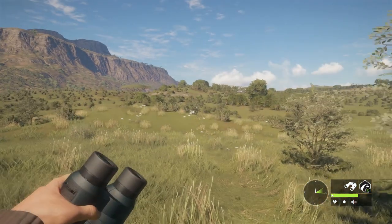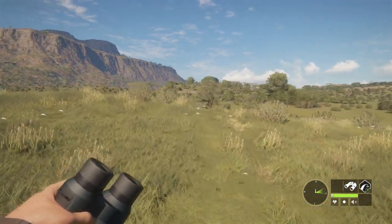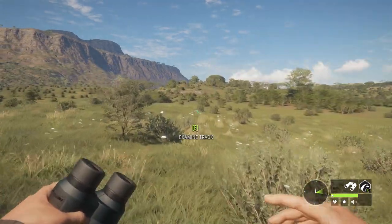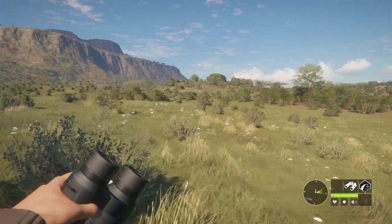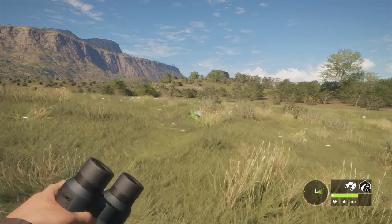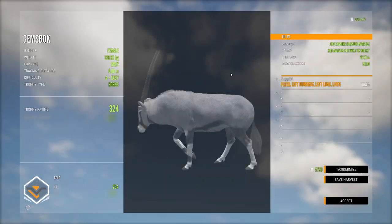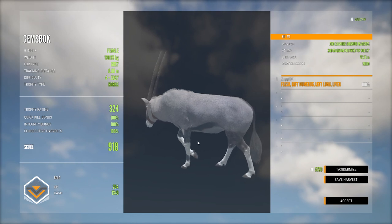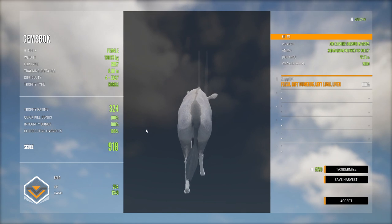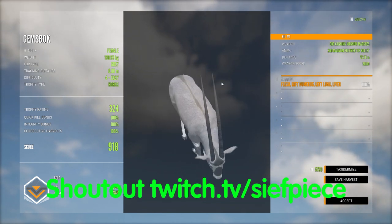I'm pretty sure that's gonna be full quick kill - single lung with the 300 should be full quick kill at least at this distance. I actually wanted to go for the heart but apparently I am trash. Now we just need to pick this one up and see if we should have let her grow a little. That is just a gold - actually even smaller than the last one, 918. As Thief Piece on Twitch says: let it grow, let it grow.